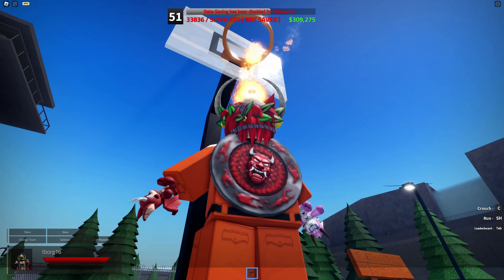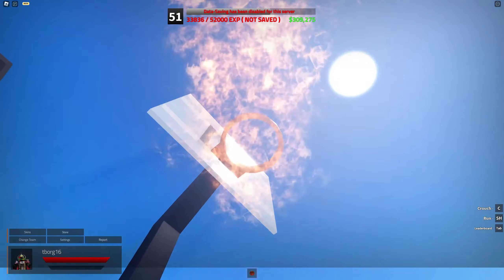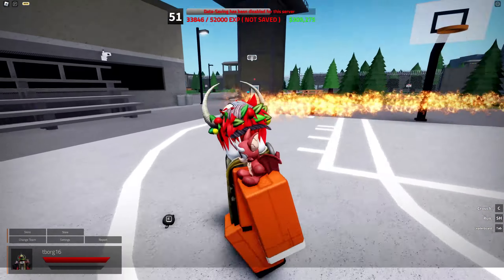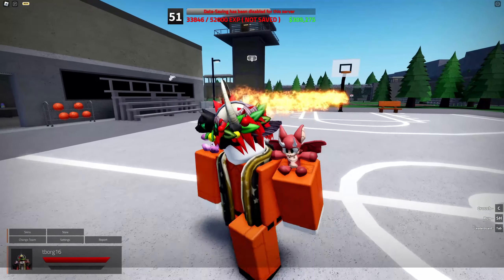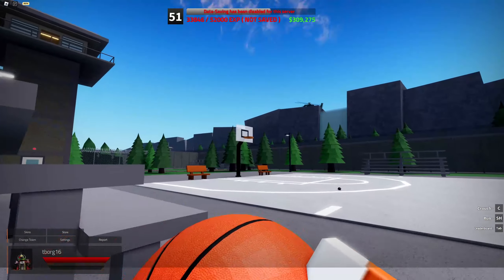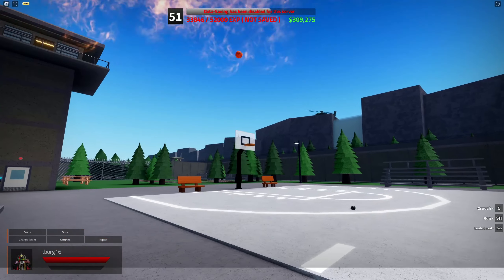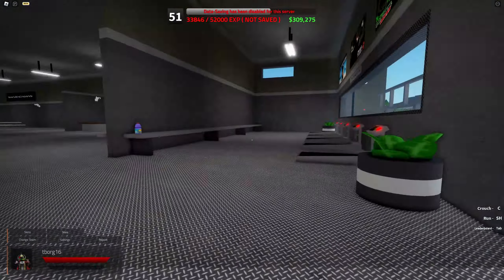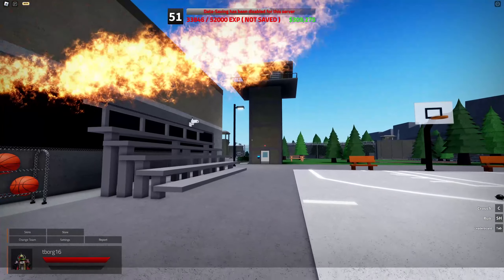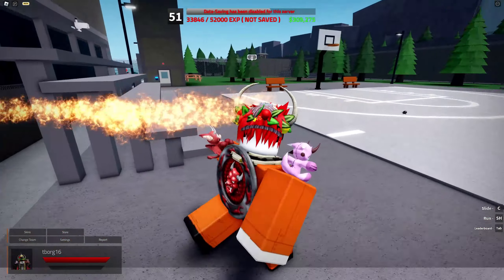They nerfed it so you may not earn XP just by doing it casually, but you earn 10 XP by scoring a hoop. You used to earn 25 XP per score, but they nerfed it because players were taking advantage of the XP system. To summarize: weights give 1 XP per half second, treadmills give 2 XP per half second, and basketball hoops give 10 XP per score.